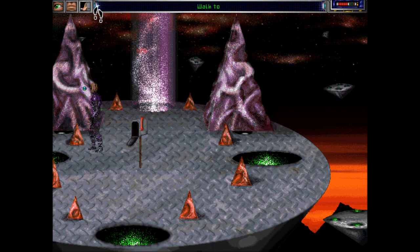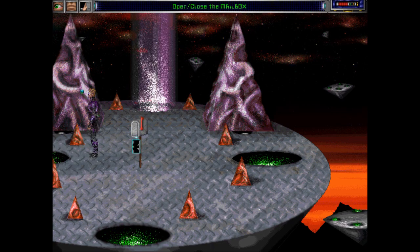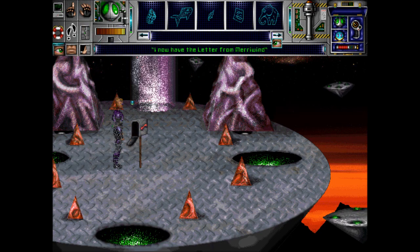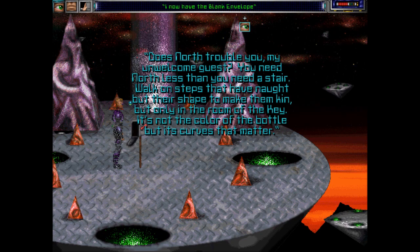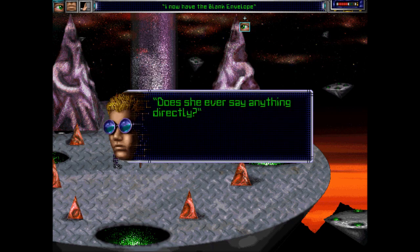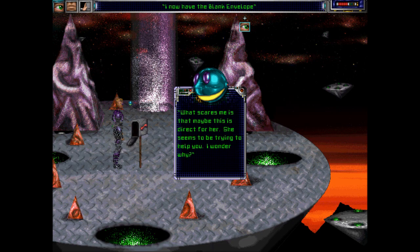First in this room, let's tinker with this mailbox. Let's push the flag, then we can open it, and there's a letter inside — a letter from Merowind. What does it say? 'Does north trouble you my unwelcome guest? You need north less than you need a stair. Walk on steps that have not put their shape to make them king, but only in the room of the key. It's not the color of the bottle, but its curves that matter. Enjoying my garden tomorrow? As long as you left that old too-serious dreamcatcher with the stars, I can allow your wanderings.' Does she ever say anything directly? What scares me is that maybe this is direct for her — she seems to be trying to help you. I wonder why.